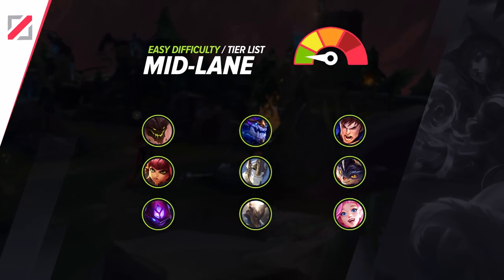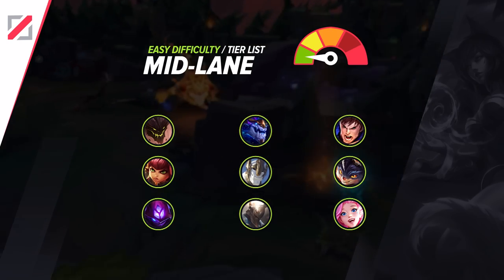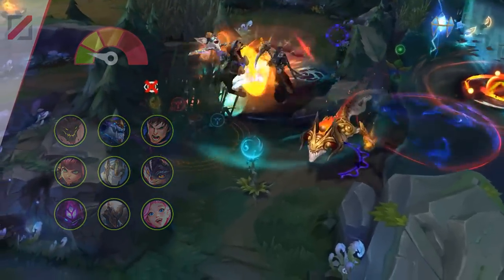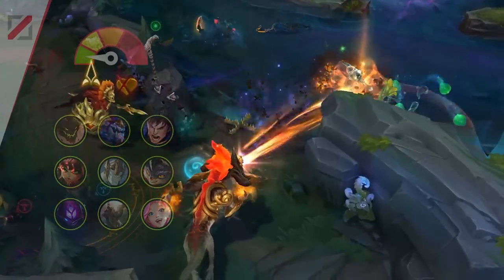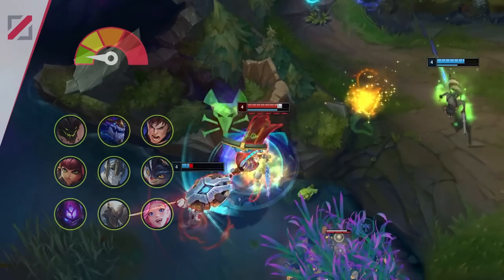Now for the mid lane. Compared to the other roles, the easy tier mid lane champs are probably by far the easiest to just pick up and play — even easier than the easy supports. Take Aurelion Sol for example: he pretty much plays himself. You survive the first two levels, go back for either Catalyst or Lost Chapter, then clear waves until it's time to teamfight. As the game drags on, your chances of winning skyrocket with this impossible to punish, infinitely scaling behemoth of a carry.